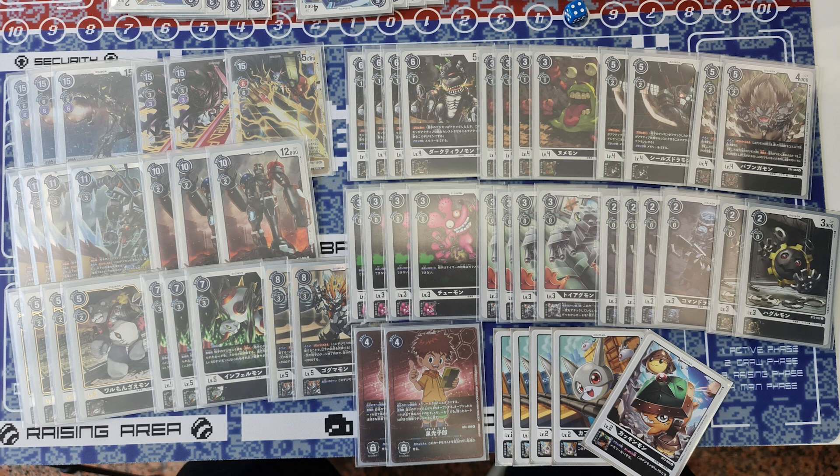For level 4s, it's quite interesting. I play four Dark Tyranomon — quite self-explanatory — and four Lumaymon instead of four Tengmon. Lumaymon is a three-cost hardcore, and having a level 4 on the field allows you to cheat out the MetaGurumon, because MetaGurumon activates its ability by DigiBursting too. So minimally you need to have a level 4 in the Digisource. For the next four level 4s, we play two Sildramon — mainly for the 6k blocker — and two Bumboongamon.